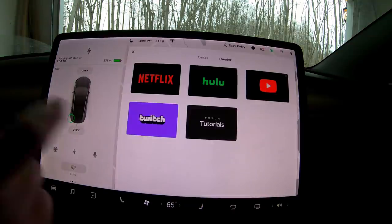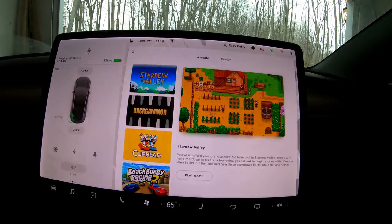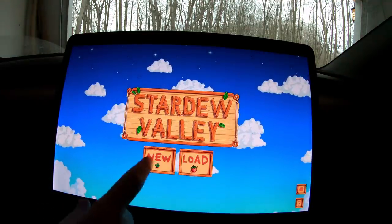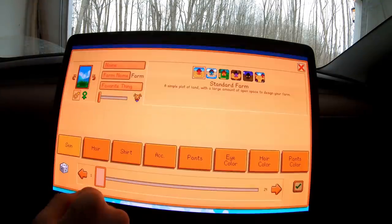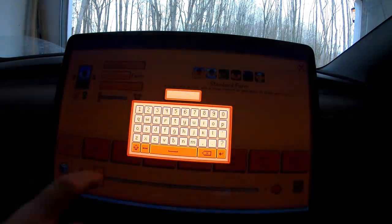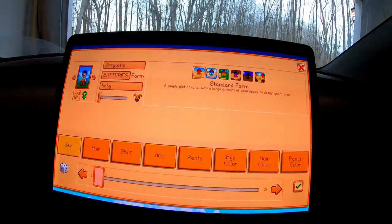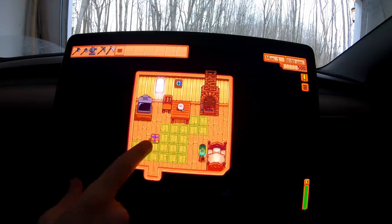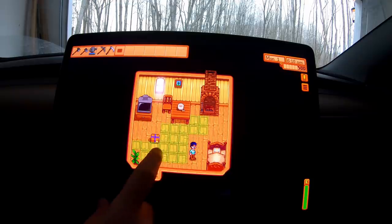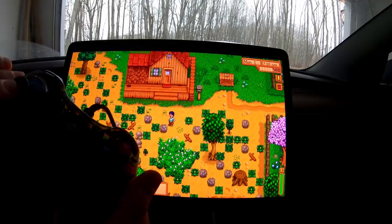In the entertainment tab, Twitch is right there — just like the website. In the arcade, Stardew Valley is here, which is just so cool to see. You can hop right in — skipping tutorials, randomizing your character, naming the farm 'Batteries.' You can use the touchpad to move around, or just tap where you want to go. Controller support is also available.